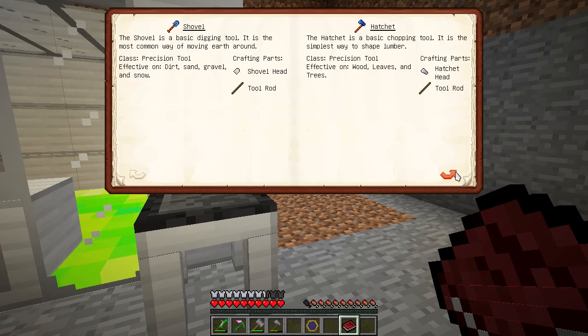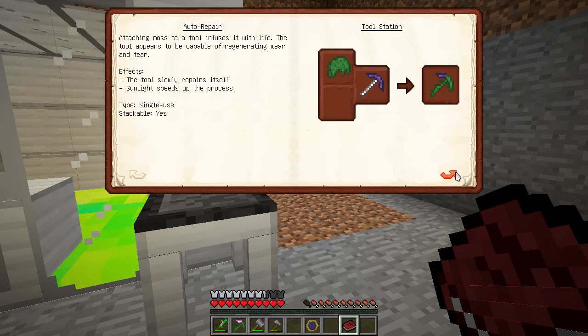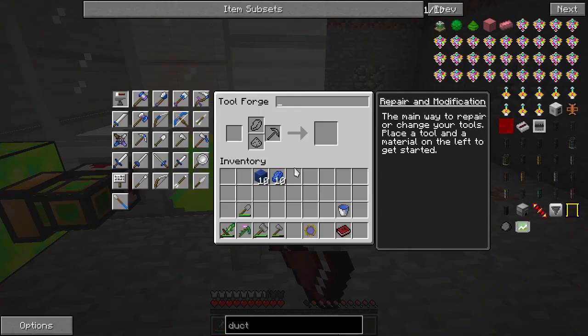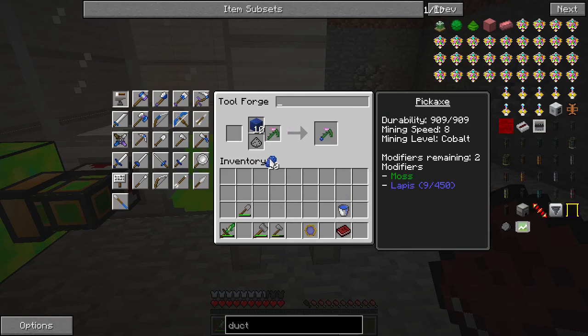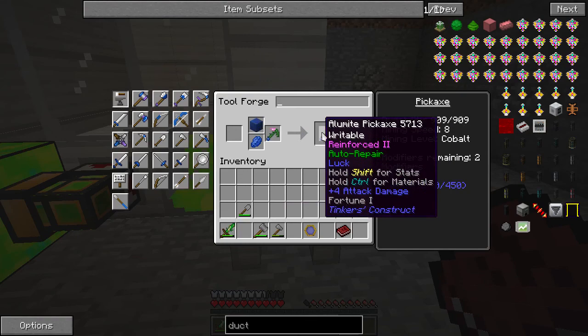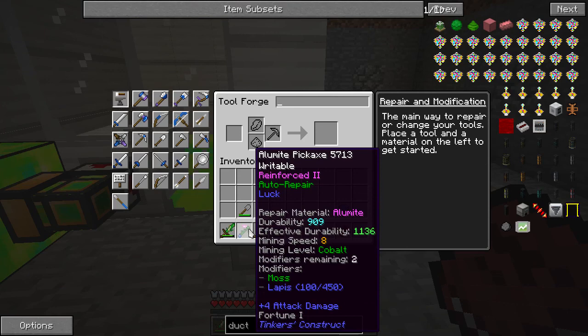To add fortune, open the Materials in You Volume 2 book and go down to the end. Luck is lapis, and you can get it up to Fortune 3, but it requires quite a bit of lapis — I don't have that much, so we'll get some on it initially and get more later. Onto the tool forge: put my pickaxe in, I can put the lapis blocks and lapis in. I need 450 pieces of lapis total to fully max out to Fortune 3 — we'll just go with 100, which is what I have. I now have Fortune 1. We'll use that.